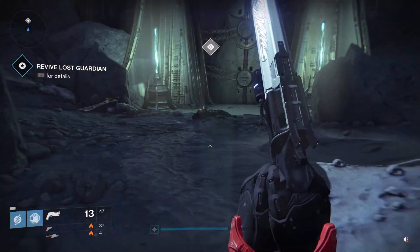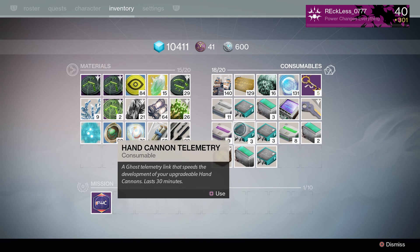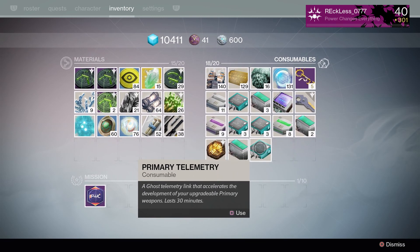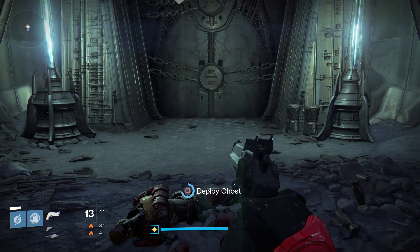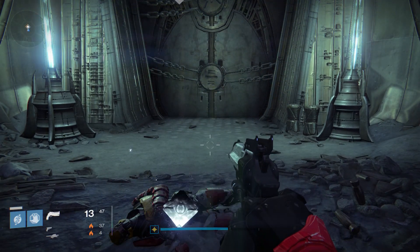Make sure you pop that hand cannon or primary telemetry — we're just gonna go with primary. You will be here a while, but make sure that you have a rocket launcher in hand so that you can kill yourself faster.